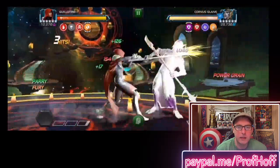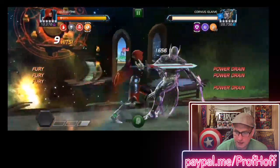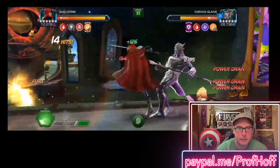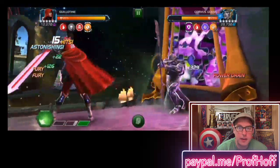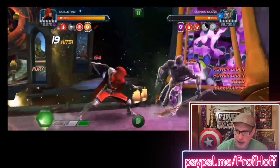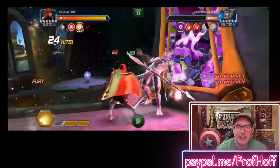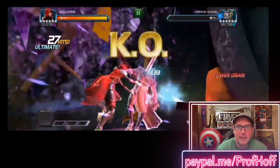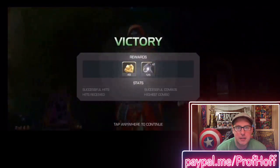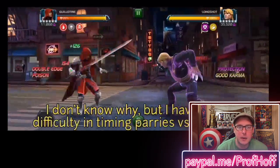Now on to Corvus. Power drain, Furies for days. Really nice intercepting skills with Guillotine too. Parry heavy, and now it's just fighting off the corner with heavies. I never have enough confidence to do that with champions — I know people do it all the time but I'm just not used to it. I feel like I'm going to be the one person where it doesn't work, even if it definitely will.